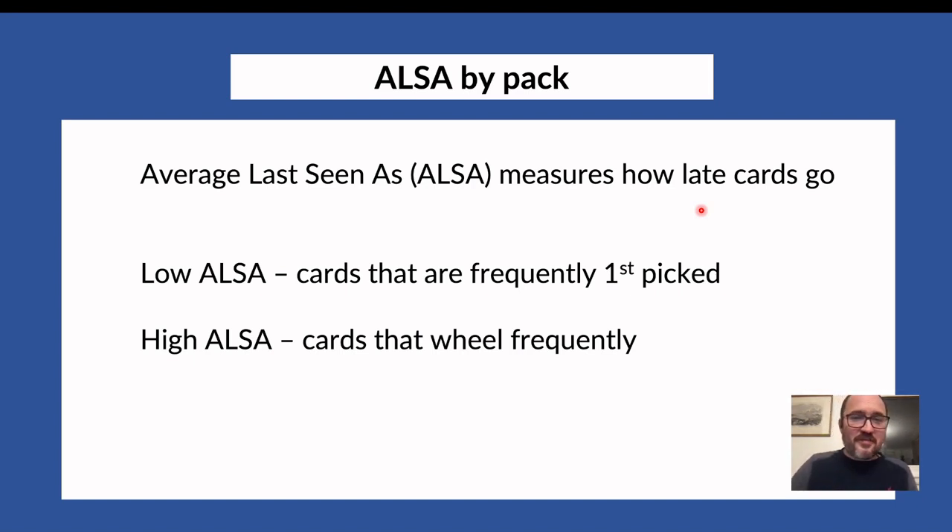When WOTC tweaked the bots to rare draft so they wouldn't give free gems to people, some rares had an ALSA of exactly 1 — bots always picked it independently of the situation. In most cases it won't be that extreme. Lots of cards will have ALSA between 1.5 and 2.5 — those are top rares and the best uncommons. Cards with ALSA between 3 and 5 are good uncommons and top commons, and higher than that you're getting into chaff.